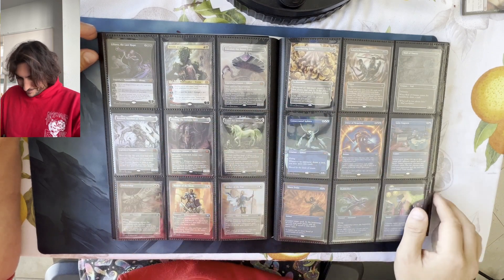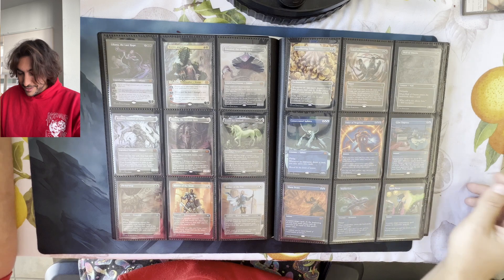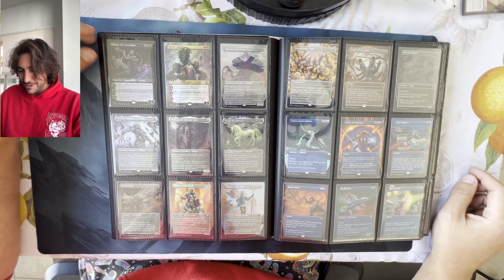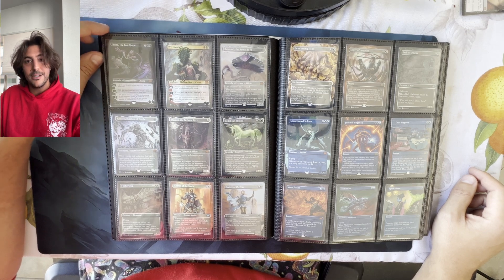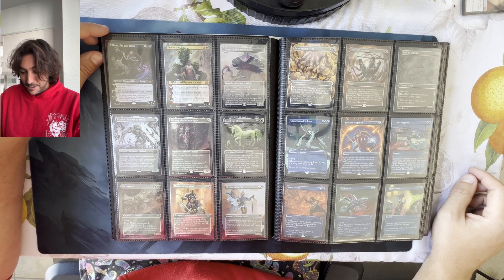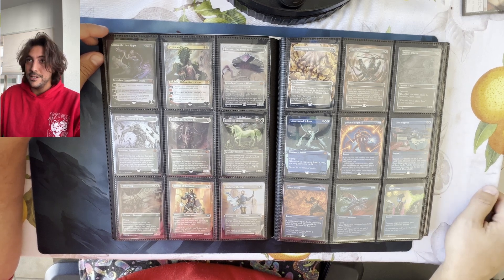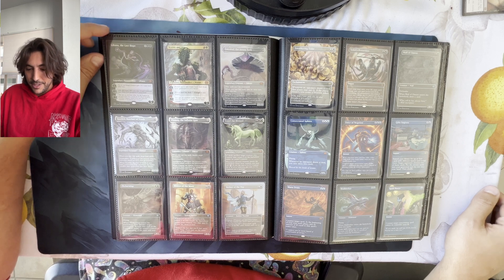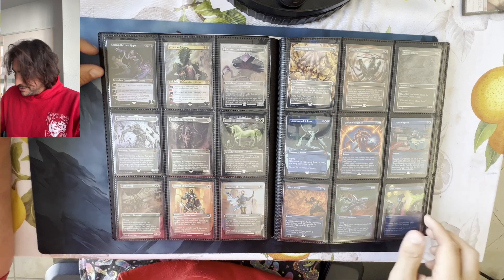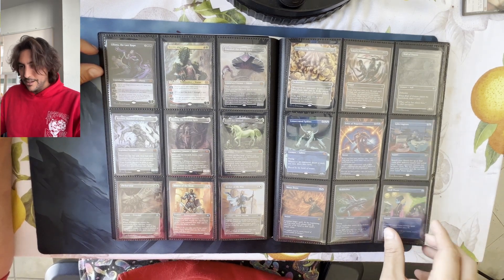Now we're into the foils. I love seeing the Eldrazi wherever they reprint them — I'll always love seeing them. Emrakul, Kozilek, and Ulamog are amazing. I'm excited for the Commander Masters one coming out in a couple months. I'm excited for the Commander decks, because they're bringing new commanders that have never been seen before. Commander Masters itself I'm not so excited about.